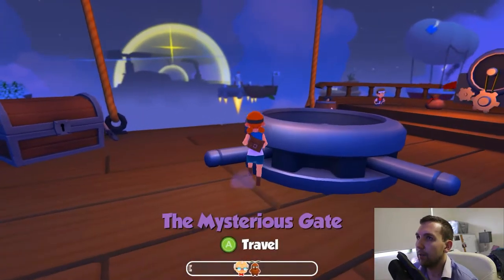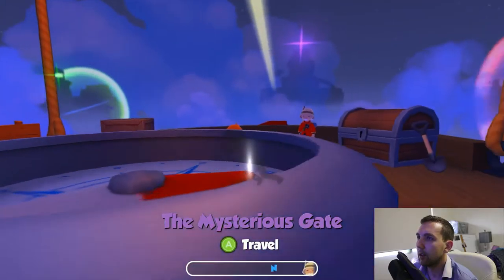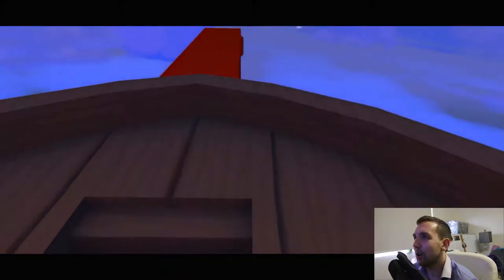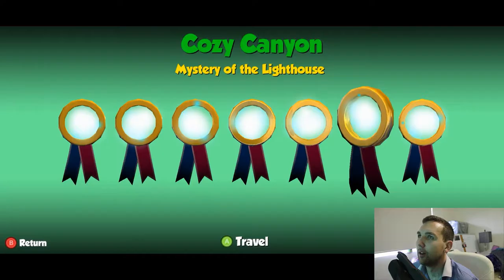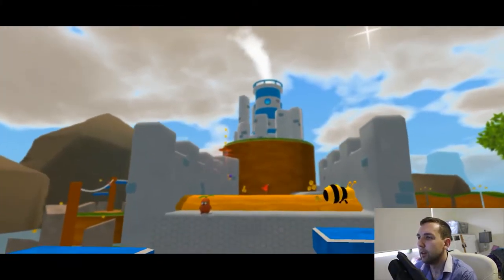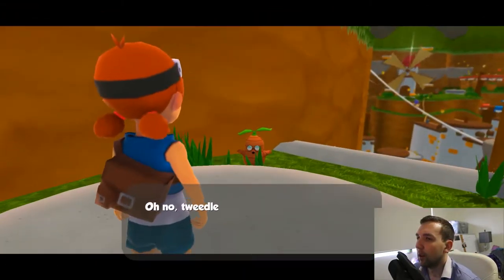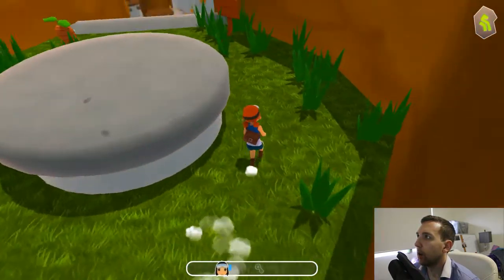Let's go to... no, let's not go to Mysterious Gate. We'll go to Cozy Canyon. I think I missed with the light. I want to take a photo of the boss guy as well, because I might need to get more Explorer Medallions from that girl - she said take photos of the 15 monsters. I'm going to find Golden Gears as well.